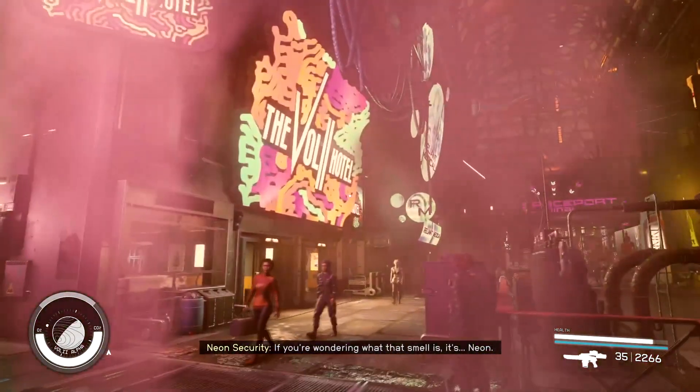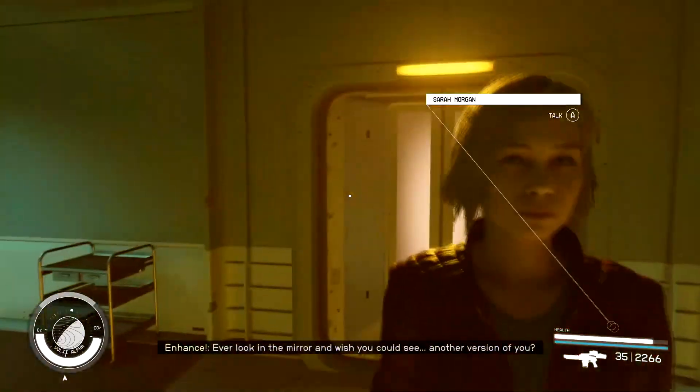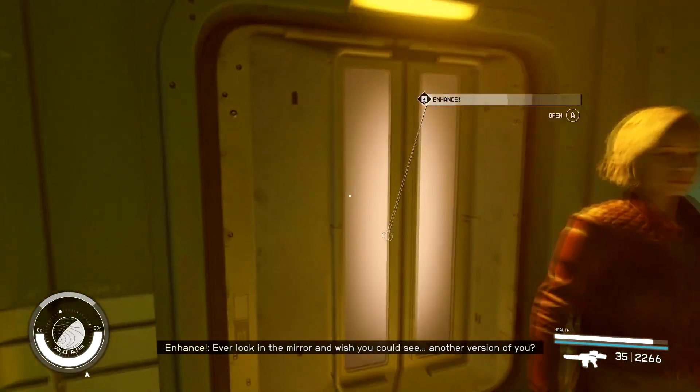The next one you gotta give the flyer to is this Enhance store right here — it's across from the hotel. Go inside and give it to the lady that works there.